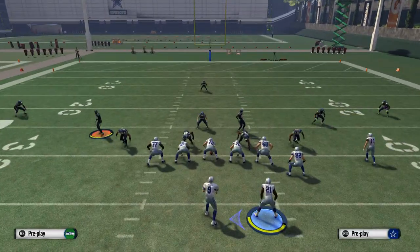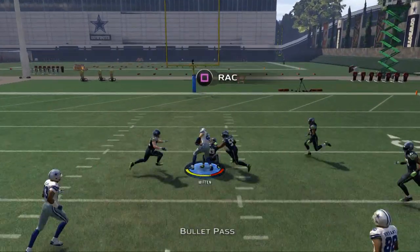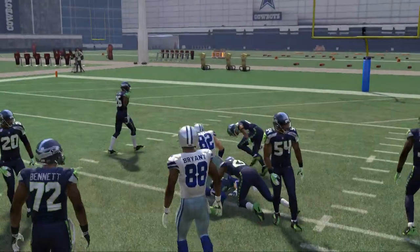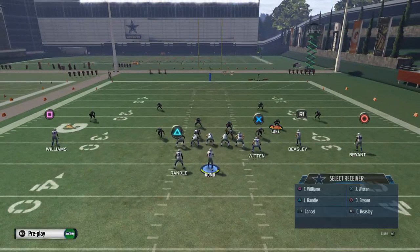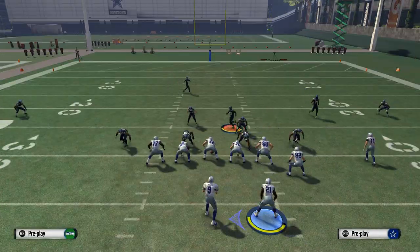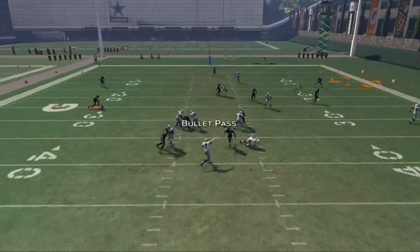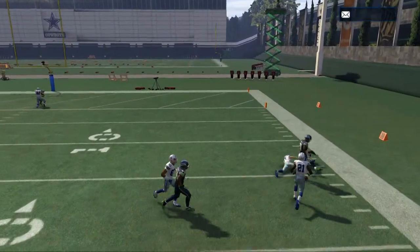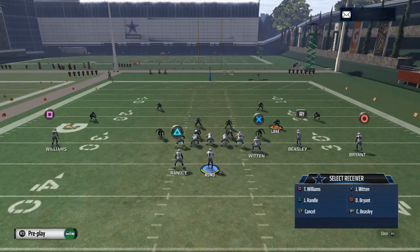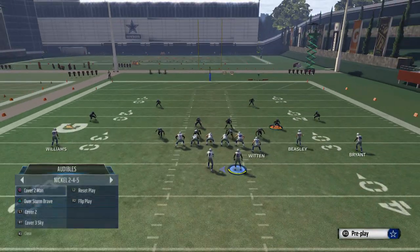In Cover 3, you'll often have that seam pass wide open, because those middle guys have to sit against the spot route, giving you more options with the streak. It's basically just reading what area of the field is not covered. You can also kind of cut off this corner route, but I don't really like to make user catches — I like to throw to open guys when possible because it's more consistent.